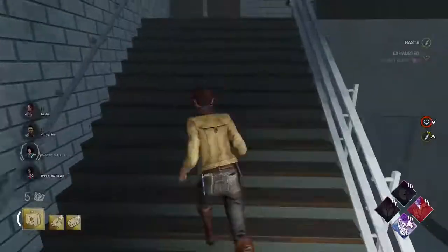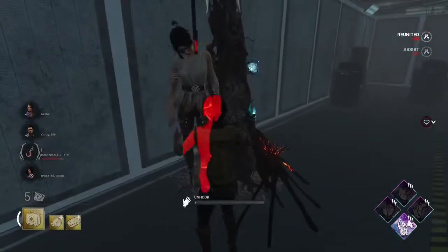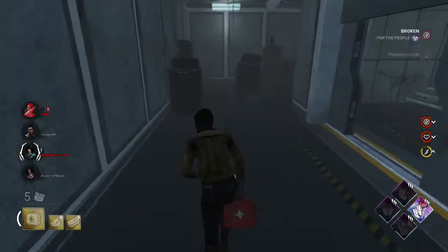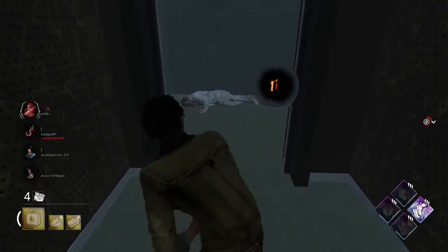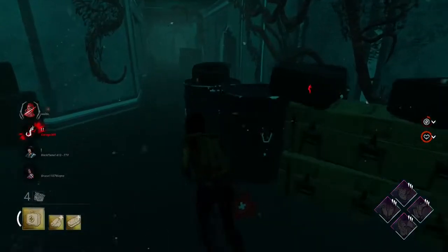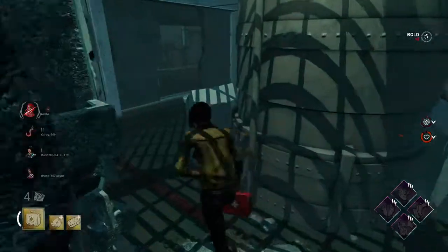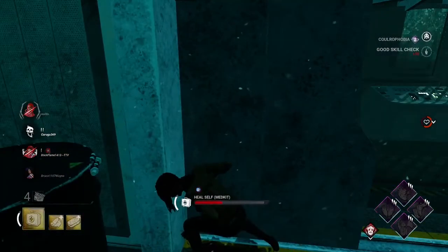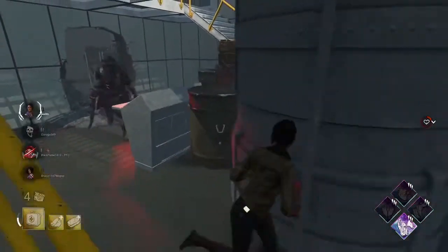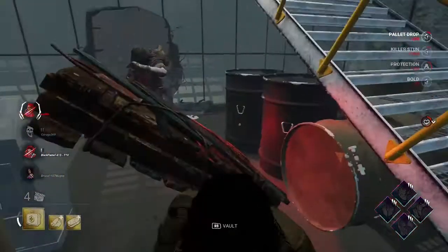Alright, we got Hawkins — save some teammates. We got Twins, this is perfect! Let's get a save here. They got hooked in the basement — I just finished that gen, let's see if we can go get the save. They killed themselves — wonderful. Let's get a quick heal off so we can make another play. I got stuck on the wall, that sucks.